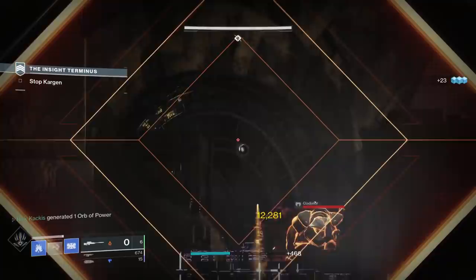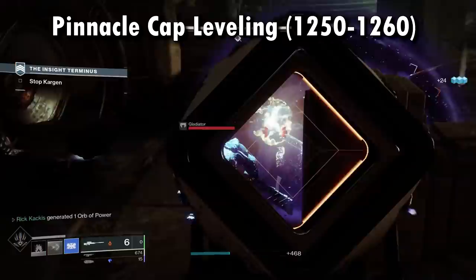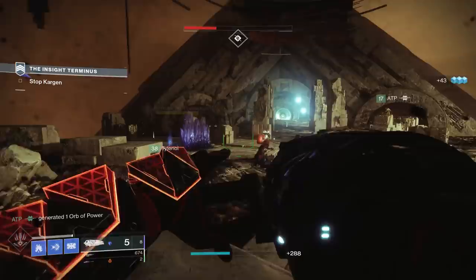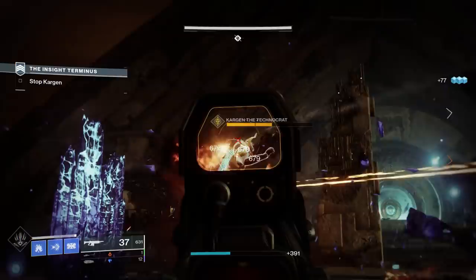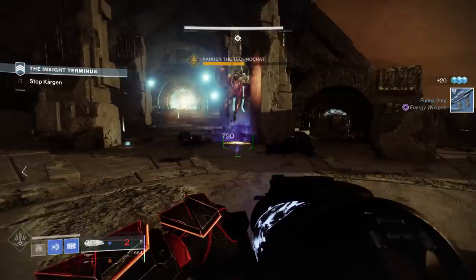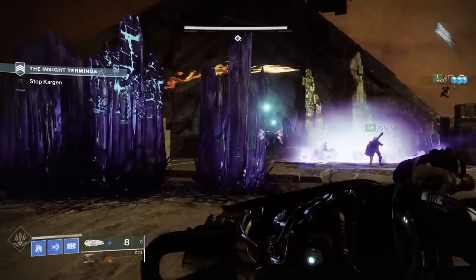The pinnacle cap goes from 1250 to 1260, and the only way to ascend here is by getting pinnacle gear. The weekly Strike, Crucible, and Gambit rewards were upped to pinnacles, but most notably Nightfall 100Ks, the Trials of Osiris flawless chest reward, and raid loot are all pinnacle drops — though raid loot obviously only matters after the raid is completed.